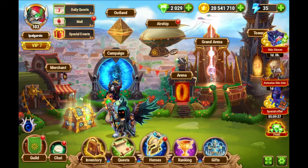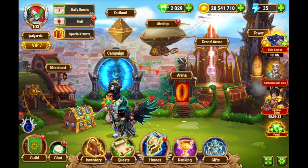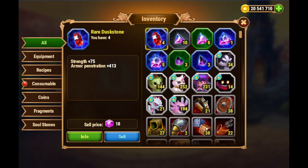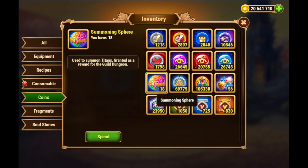So how do you get Titanite? You don't get it from campaign, you don't get it from any of these things here — it's specific to the guild. It's not something that you can measure as a coin, either. Although you can see how many summoning spheres you have, you can't really see how much Titanite you have as an item, because it's not an item.